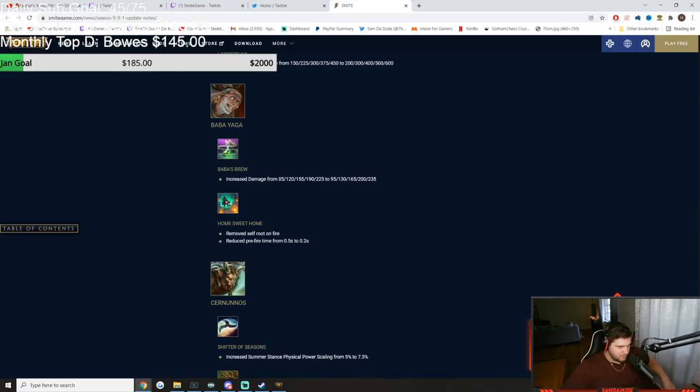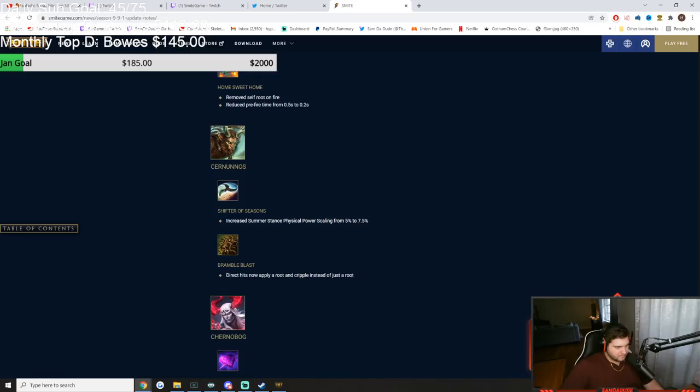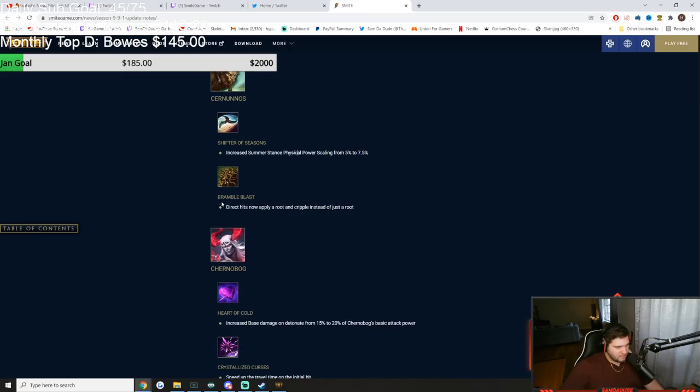Baba Yaga — Baba's Brew got a 10 base damage increase. Home Sweet Home: removed the self-root on fire of her ult — previously when you used her ult it would root you in place, which sucked because enemies could just kill you while you couldn't do anything. They removed it. Also reduced pre-fire time from 0.5 to 0.2 seconds. Super good ult changes.